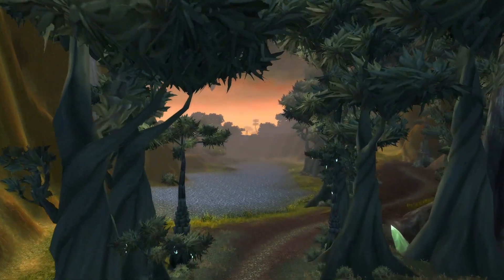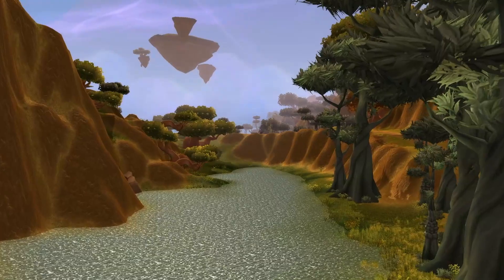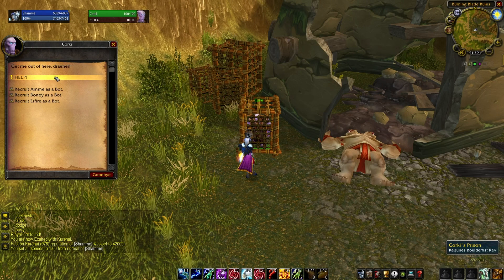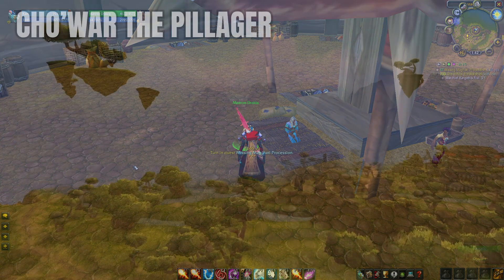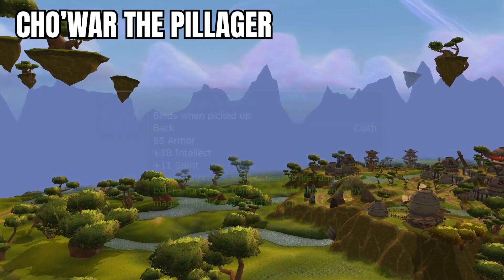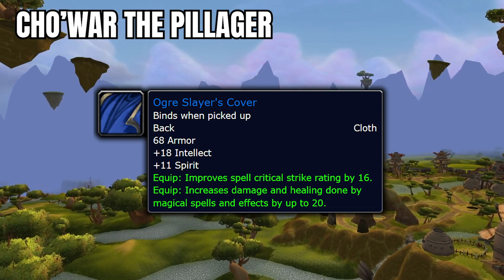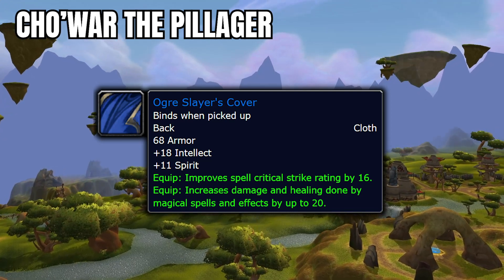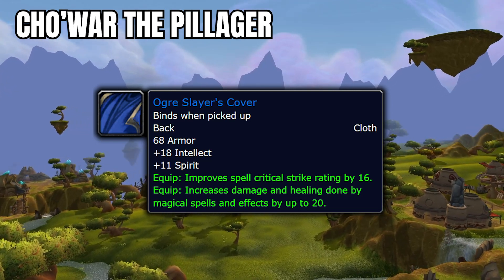Leaving the forested landscape of Terokkar, we're going to make our way over to the best zone ever created — and if you disagree, you're wrong. Good ol' Nagrand. Starting with Corki down in the Burning Blade Ruins if you're Alliance, or with Matron Draccalia if you're Horde, these two different quest chains will both eventually lead you to Cho'war the Pillager, where you will slay Cho'war and bring his head back to exchange for some juicy rewards. The main one we're looking for is the Ogre Slayer's Cover. This cloak has Elemental Shaman and Balance Druid written all over it, since spell crit is like a drug for them. The Shawl of Shifting Probabilities from Badges is almost the same thing and costs 25 badges, so you Balance Druids and Elemental Shamans — pick this cloak up and call it a day if you so desire.